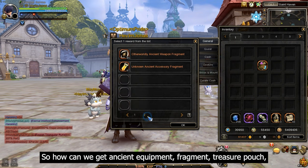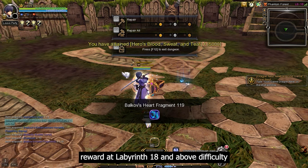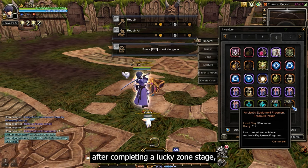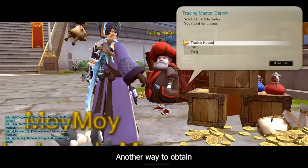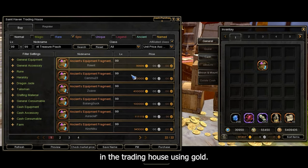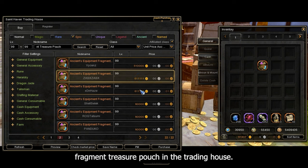The ancient equipment fragment treasure pouch is specifically dropped from the special chest reward at labyrinth 18 and above after completing a lucky zone stage, with a fixed drop rate of 0.1%. It can also be purchased in the trading house using gold. At the time this video was recorded, this is the price of the ancient equipment fragment treasure pouch in the trading house.